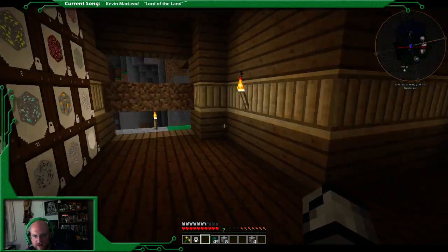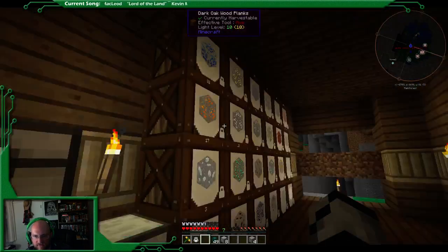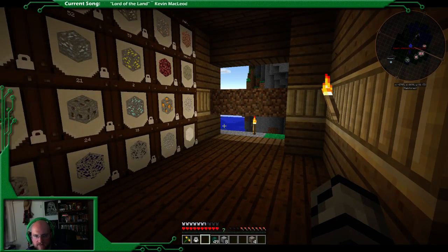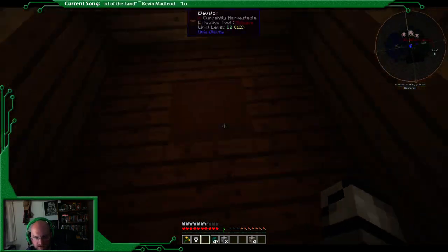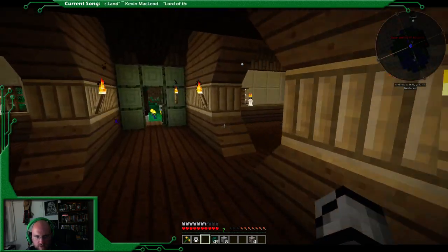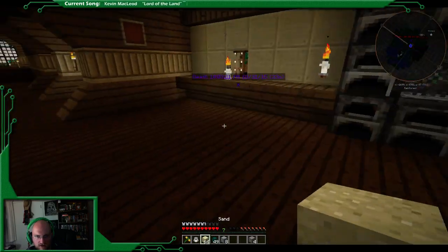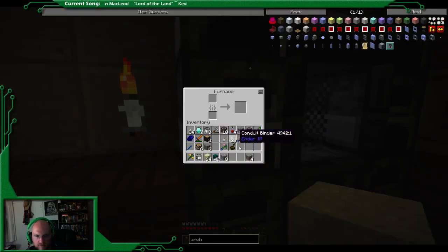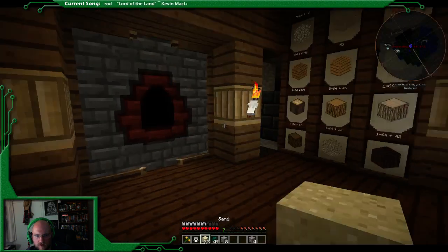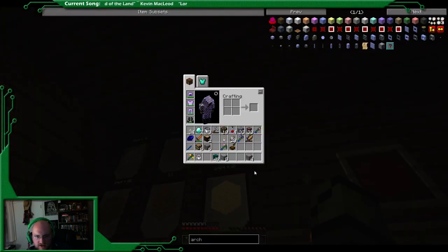Let's do the window. We'll put the chest there and start filtering all this stuff through and get everything where we need it. Let's grab the window. I need more glass, which means I need more sand. I have sand right here, we're going to cook some up. 32 should do it. I'm going to have to go digging soon, but I'm not going to dig while you guys watch me - that's going to be boring.